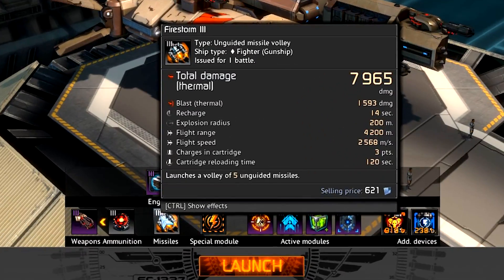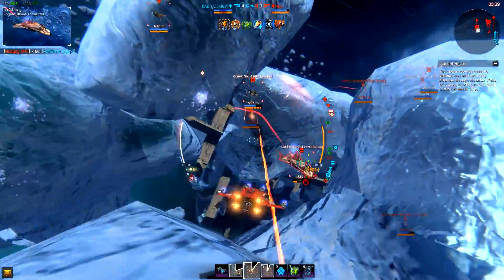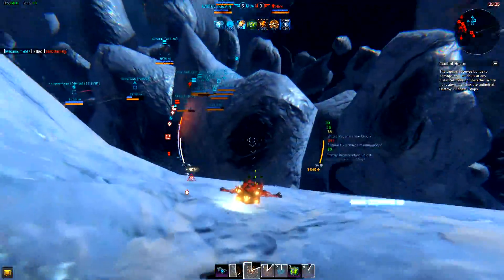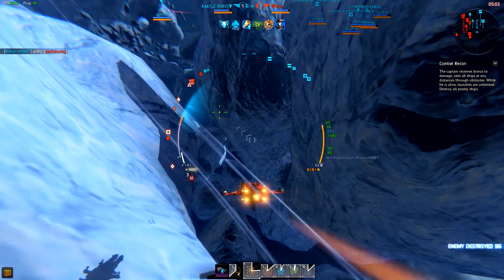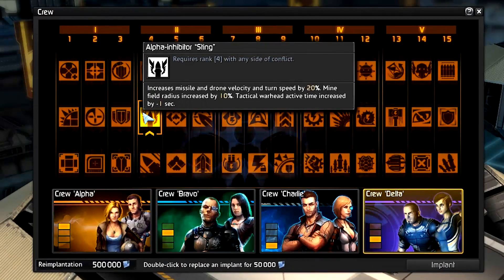Gunship fighters have Firestorm rockets. These are designed to deal a crushing blow to any slow moving target. Fire them together with the main guns of your gunship. These are ideal weapons versus frigates. We recommend using the Alpha Inhibitor Sting Implant — the middle one in the fourth row. This implant will increase the speed of your missiles and will also make you turn faster.